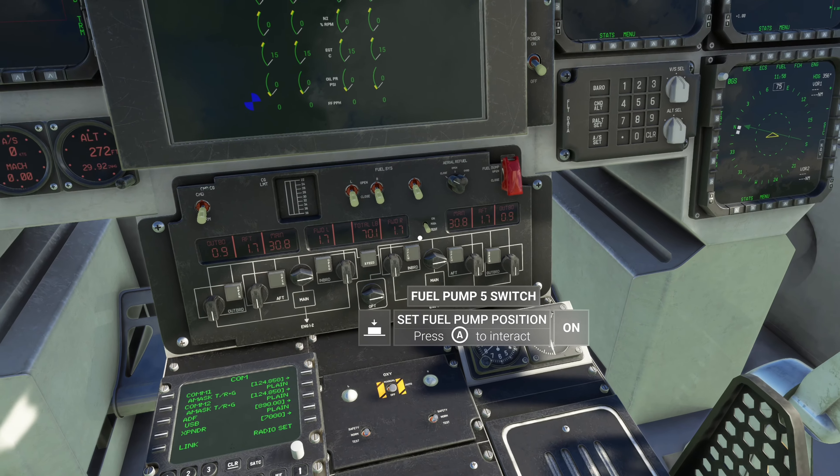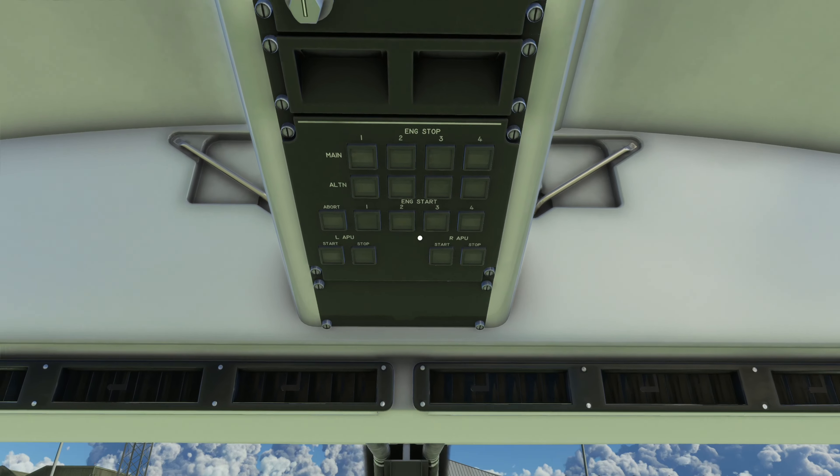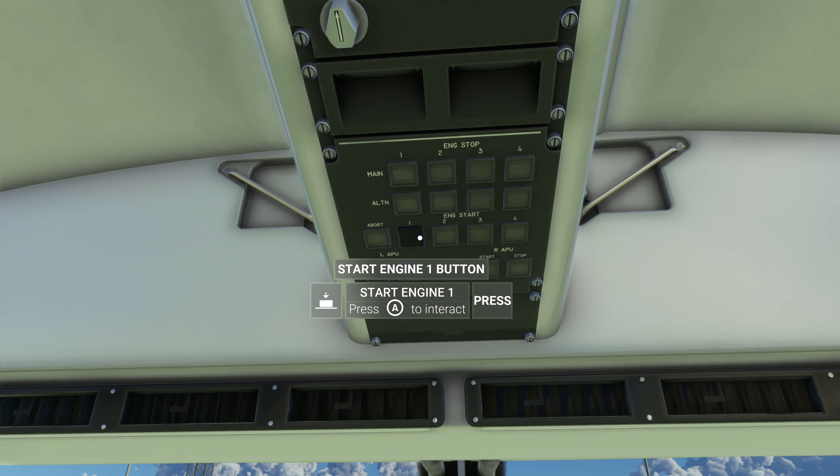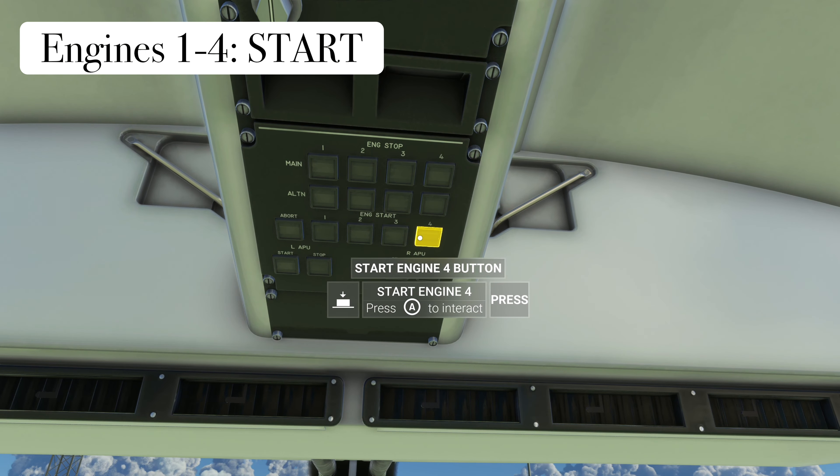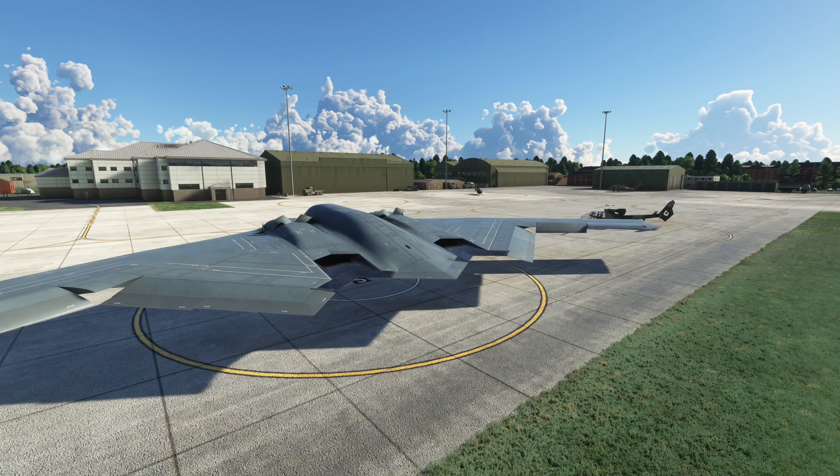Next, we are going to go to the start engine buttons. There are four engines to start — you can do them one by one if you want, but I just do all four. As you can see, there's an awesome animation with smoke coming out of the back — you'll see that four times. Super cool!